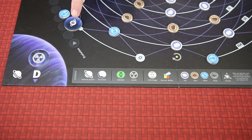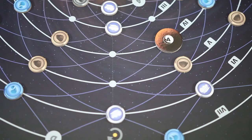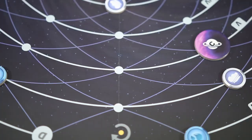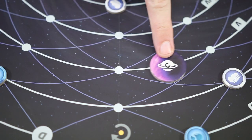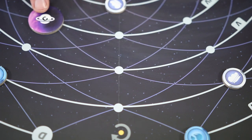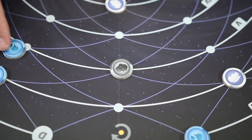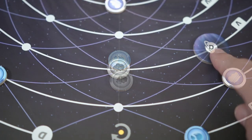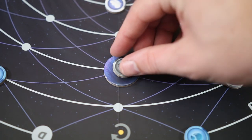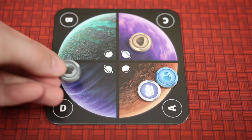On their turn, the player will move one token on the board and then play a card if they are able. When moving a token, the player must choose to move either a planet or a matter token. Tokens must always move in a clockwise direction and may move along the thick orbital lines or the ladder lines that connect them. Matter tokens can move one space, though they may not move through each other or share the same space, though planets may share the same space as matter tokens. When this happens, the player will place the matter token that collided with the planet on their player mat on the matching planet space.